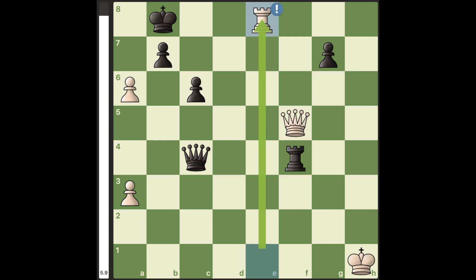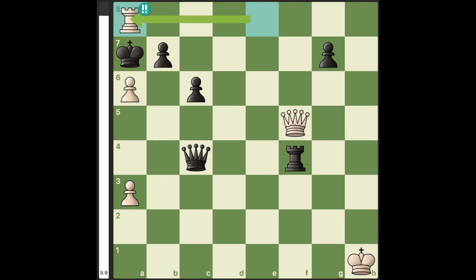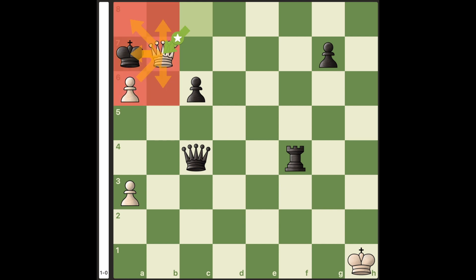Hello everyone. In this position, white came with the move rook to e8. After king to a7, we have the amazing move rook to a8 check. If black takes, he gets checkmated in two moves.